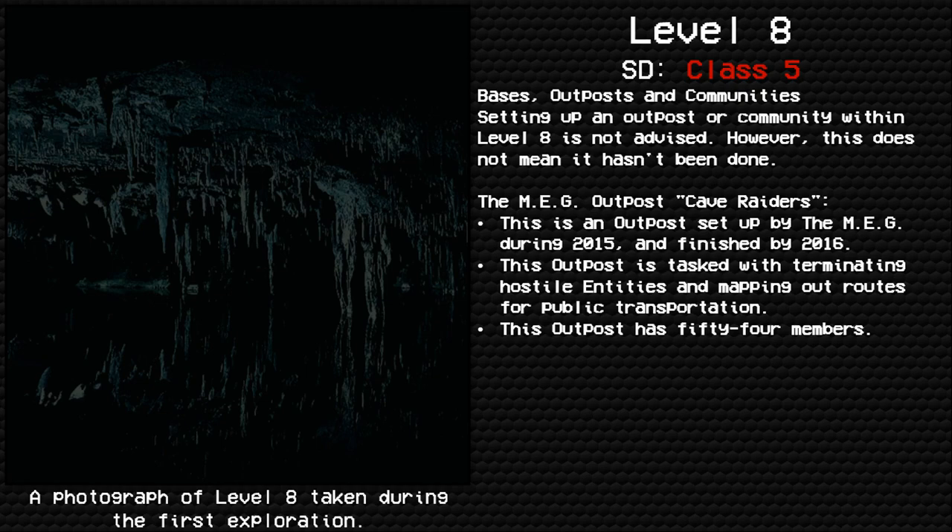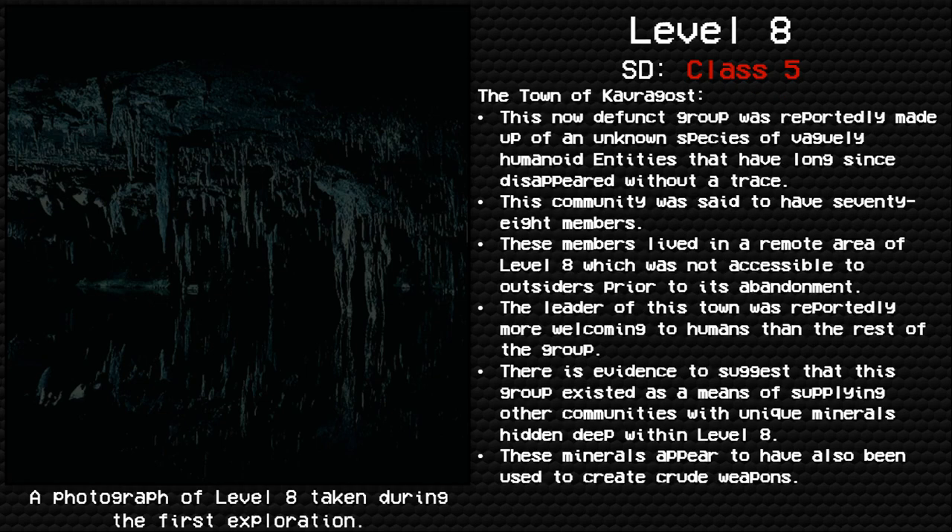Bases, Outposts, and Communities: Setting up an outpost or community within Level 8 is not advised, but it has been done. The MEG Outpost Cave Raiders was set up by the MEG starting in 2015 and finished by 2016. This outpost is tasked with terminating hostile entities and mapping out routes for public transportation. It has 54 members. The Town of Cavaragost is a now-defunct community reportedly made up of an unknown species of vaguely humanoid entities that disappeared without a trace. This community had 78 members.